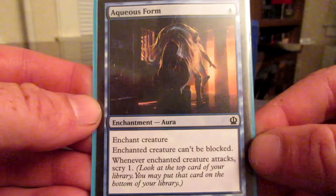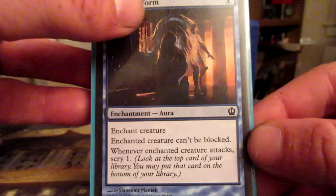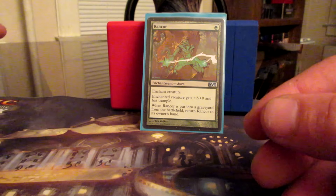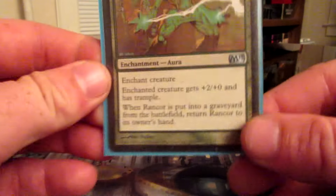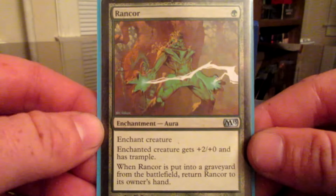Dragonlord Kolaghan can't be countered. It has flying and lifelink, and your opponents can't cast spells during your turn, so more board control and you gain a little life as you go. Medomai the Ageless — whenever it deals combat damage to a player, take an extra turn after this one, and Medomai can attack during extra turns. So you can potentially get an extra turn, and I think there's a combo in the deck for that.